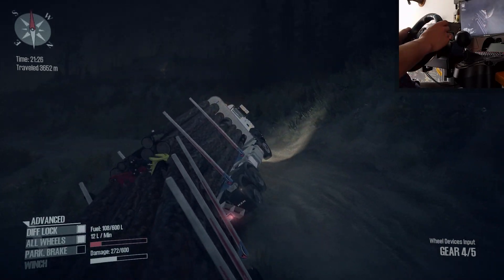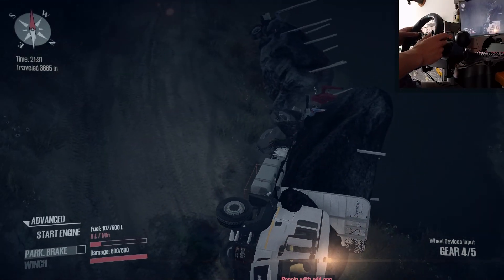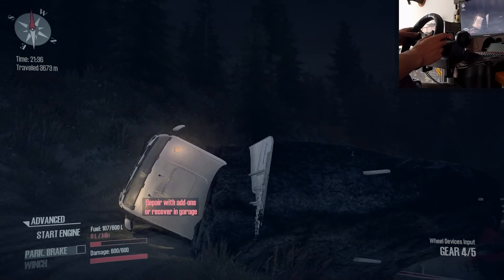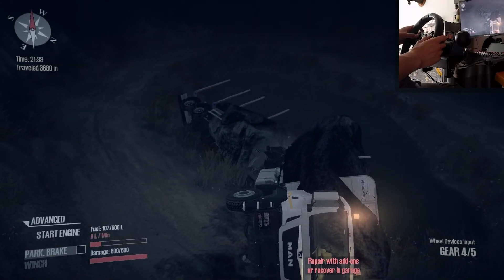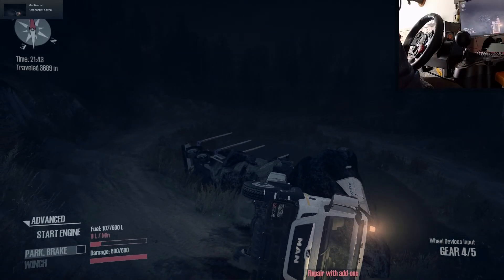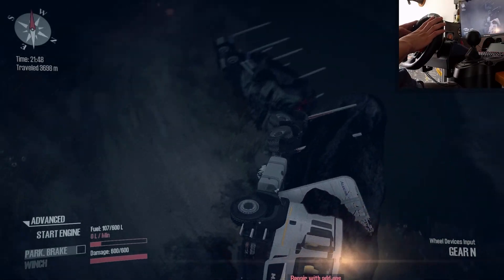I think I just went too much to the right and threw it up. This rock wasn't there before - how did this happen? I think once our logs dropped, these rocks fell there or something like that. I don't know what happened - okay, that's pretty crazy. But yeah, I don't think we'll be able to do much more on this map considering the state of our vehicle.